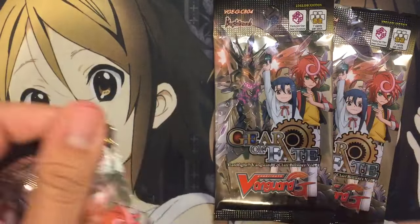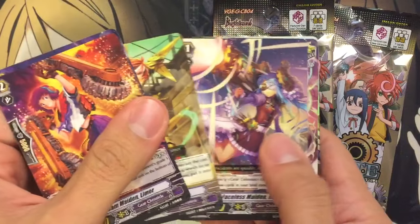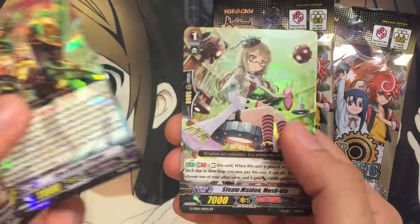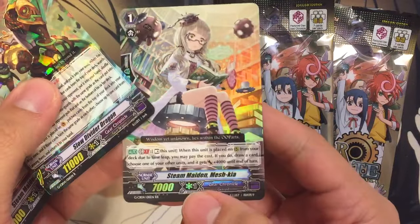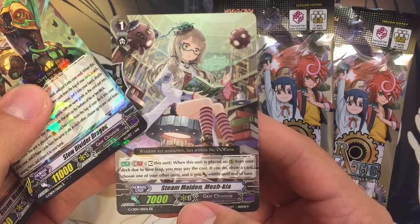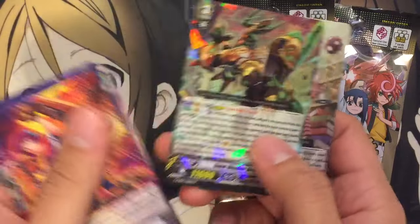Pack number two. We have a Slow Divider Dragon and a Steam Maiden Meshria. Rest this unit when placed on rear from your deck. Do the time leap. You draw a card, choose another unit, gets plus four, so it's not bad. I like how they're adding to the Legion as well.